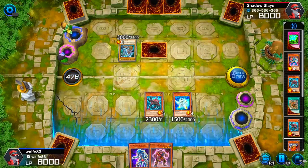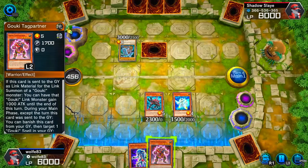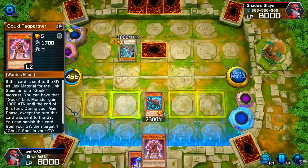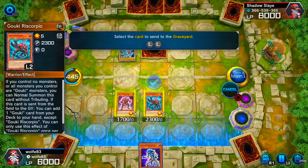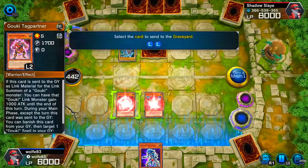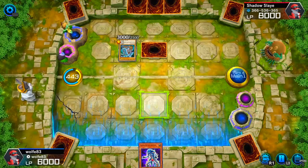Octo Stretch — now I can go for the Goki combos. I tribute summon Goki Tag Park. I should have summoned Octo Stretch down first, but it's okay — I can still go into the link summon to Heal Ogre, and I'll search for Scorpio.